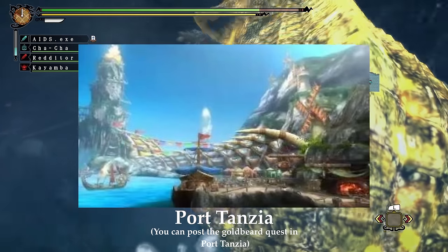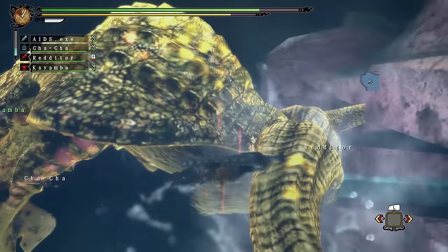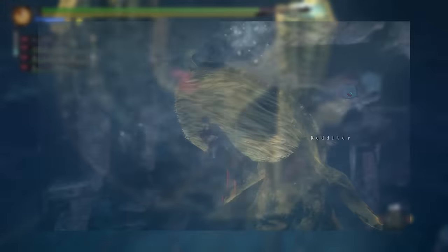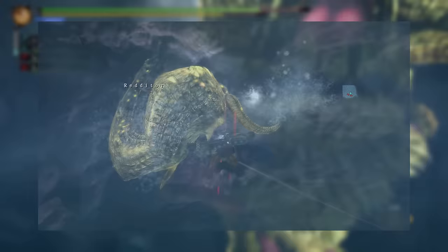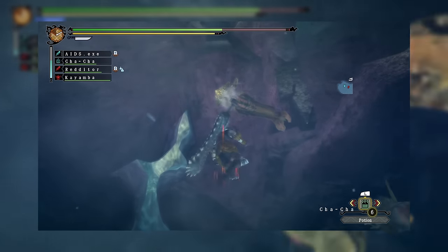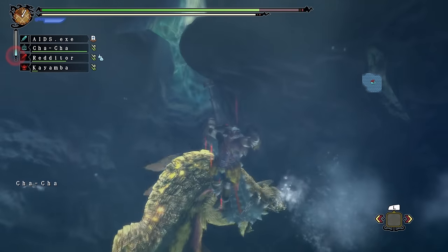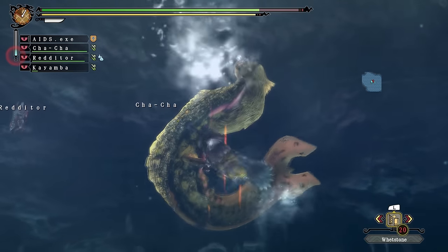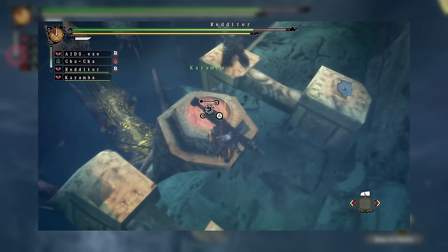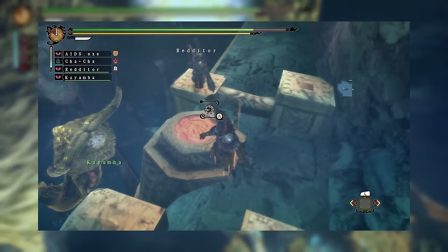Goldbeard is also fought in Port Tanzia, the online hub for Monster Hunter 3 Ultimate, right at the end of high rank — as it is the G-rank urgent. Goldbeard has a different moveset to the standard Ceadeus, utilizing beams a lot more, including a giant sweeping beam that goes from left to right across the area, and swimming to the top of the Underwater Ruins before firing a vertical water beam that may hit players if they aren't paying attention. Both of Goldbeard Ceadeus's horns can be broken off and carved from, unlike regular Ceadeus which only has one horn that gives extra carves. The Dragonator can be used several times during the fight and is quite easy to use, as Ceadeus has a choreographed path — swimming down to the bottom of the ruins before ascending towards the Dragonator, which is when the player should activate it, hopefully hitting it in the head or horns for a lot of damage.